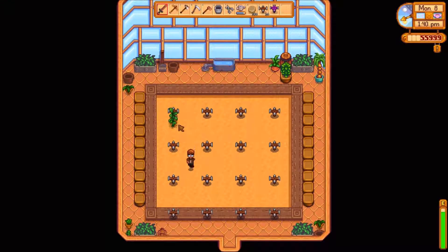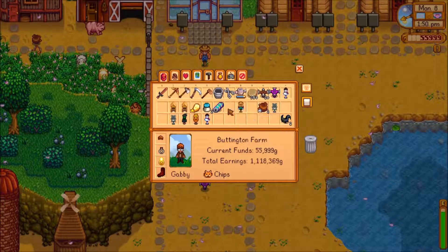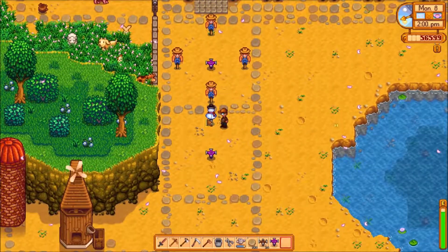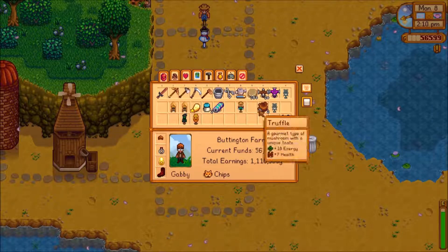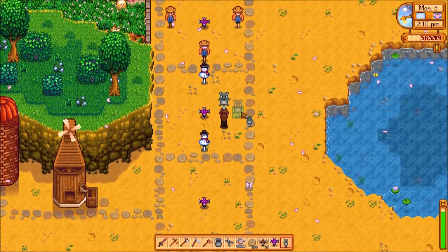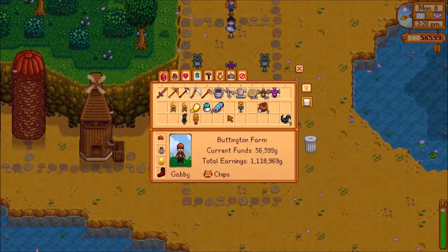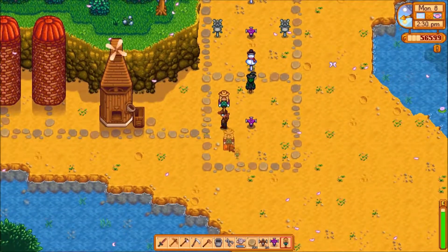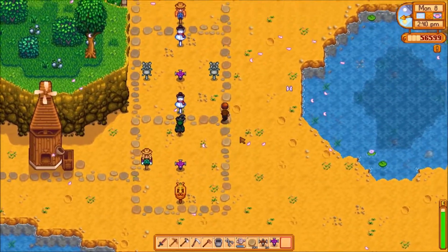Remember we were gonna plant eight ancient seeds and just have a constant production of ancient fruit wine eventually. I also need more scarecrows — I'm gonna use our rarecrows honestly. I mean that's what they're there for. They're visually not the same and it's gonna look weird, but they serve a function so I don't care. It still bothers me. I need one more scarecrow to surround these plots.